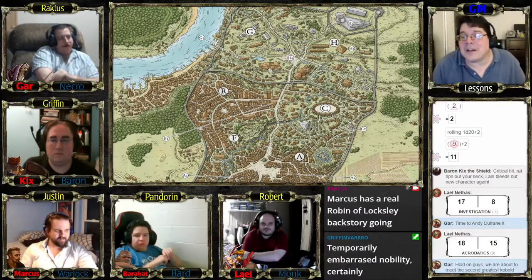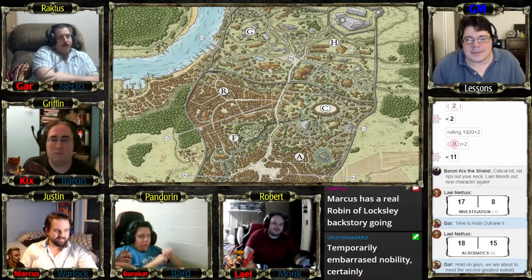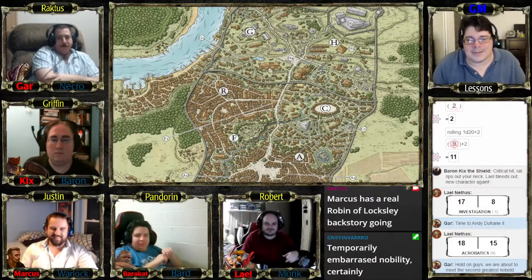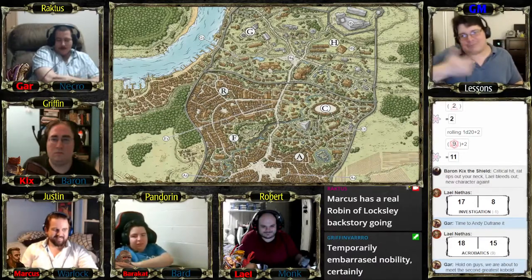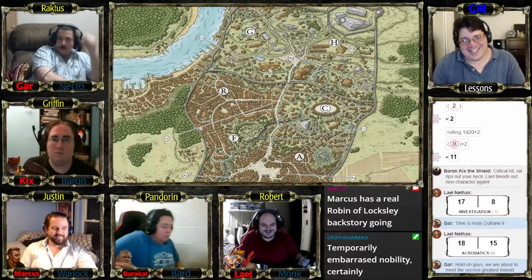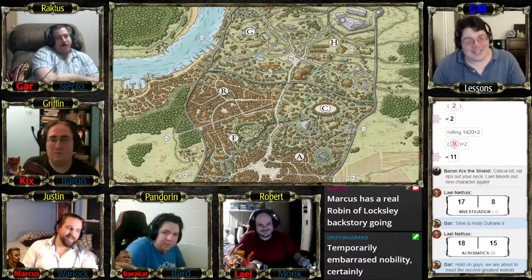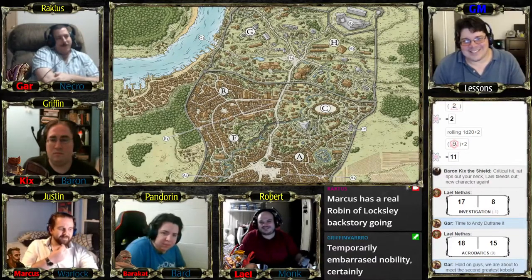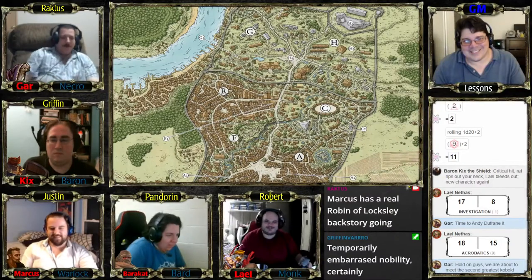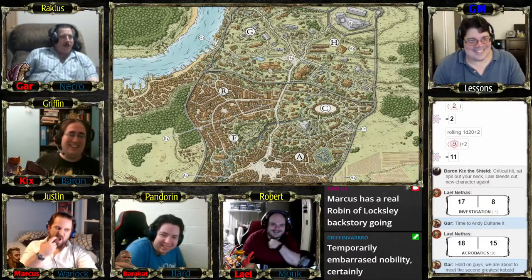Leo is surprised the city hired kobolds for rat catching. The kobold turns it back on him, asking who he is and what he's doing on private property. Leo says he's looking for items to return to the proprietors. The kobold says the place is condemned and the proprietors are dead — it belongs to the city. Leo apologizes if he was given false information and tries to talk the kobold down and get the crossbow out of his face.